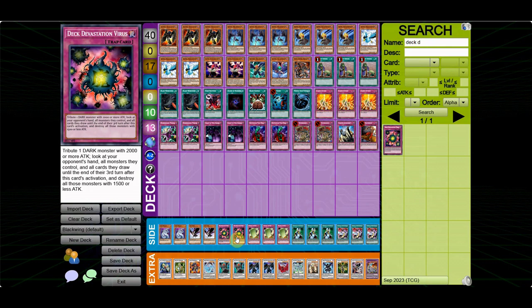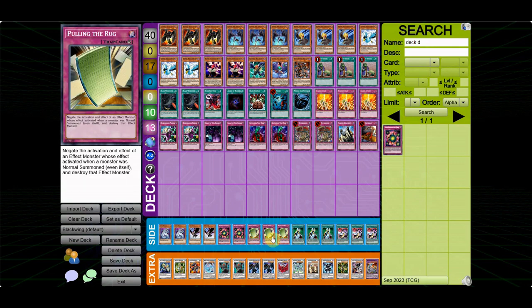2 Deck Devastation Virus — this was also a bit subpar. I don't have a way to instantly make a 2,000 or higher attack Dark Monster going first, so this is way better if you're playing Vayu Turbo compared to Pure Blackwing. 3 Pulling the Rug — this was decent, but there were times where it was pretty bad. For example, when my opponent goes Substitoad and tributes to special summon Swapfrog, I can't use Pulling the Rug because it wasn't normal summoned. They also have Unifrog to pop it before they tribute summon. I really had to come up with a different game plan for the Frog matchup.